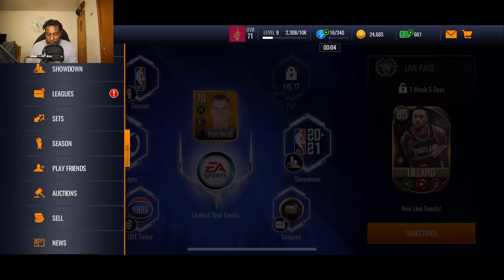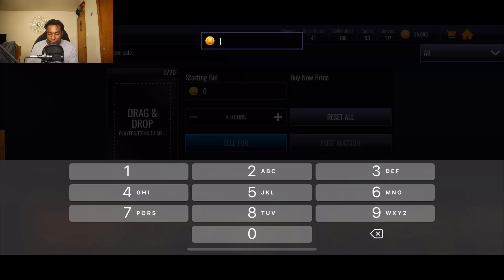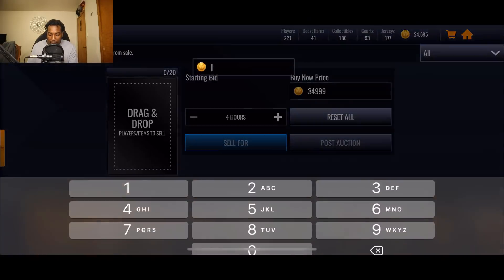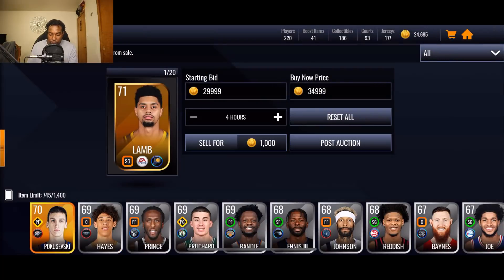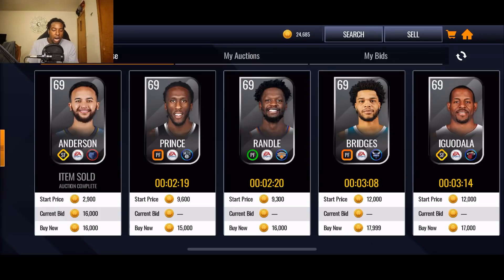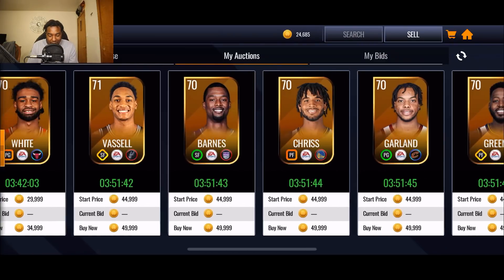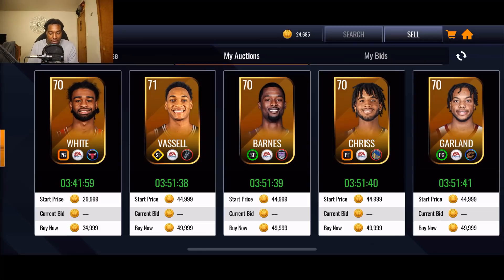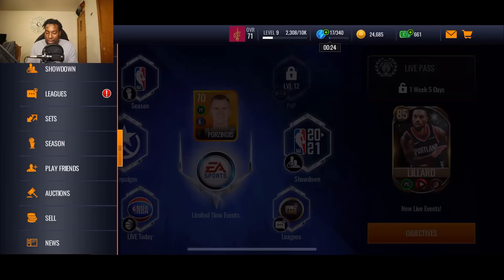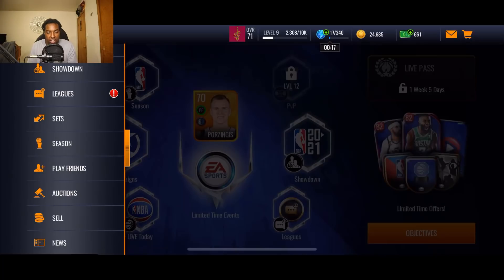Before I continue, I'm going to go ahead and sell off some of these players. Look at that — two more gold players that we can throw up. I'm going to play it safe with these — throw these up for $34,999 buy price and $29,999 bid price. From now on when I snipe, I'm going to be looking for gold players under 20k so I can make over 10k profit per snipe. Hopefully everything sells — I'm not confident because the auction house is broken yet again this year. This EA bot is just ridiculous, but it is what it is.